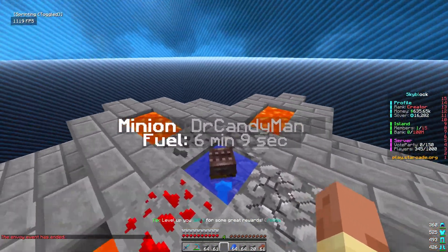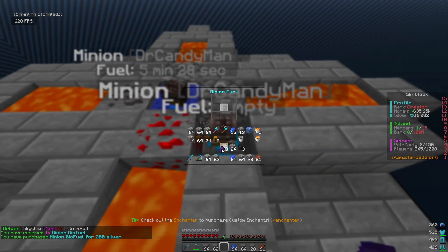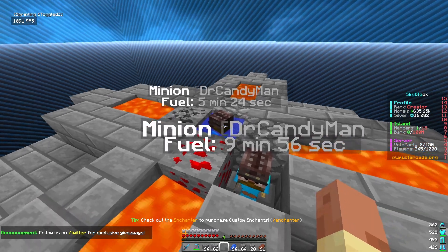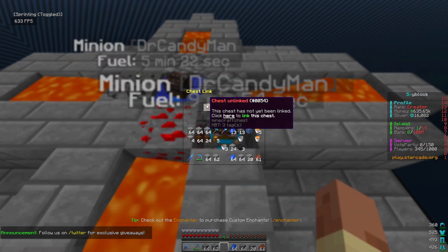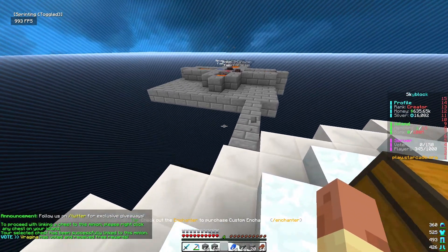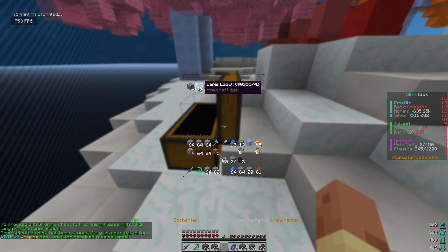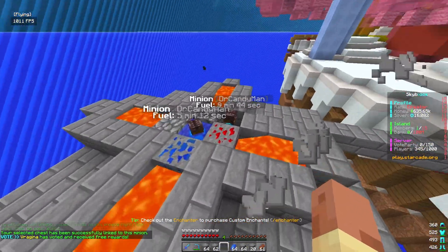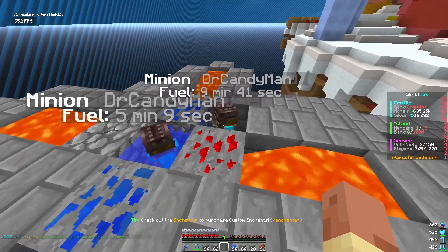Let's add the minion biofuel to the second minion and link it to the same chest. This guy's already got coal, cobblestone, and gold ore in there too. Hopefully this setup makes us some good money — we need to get to 1.25 million to upgrade these minions.